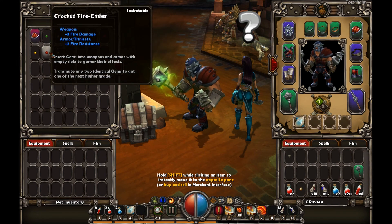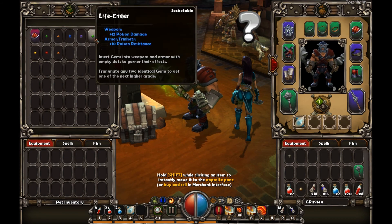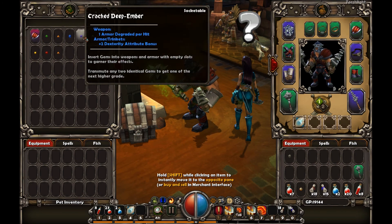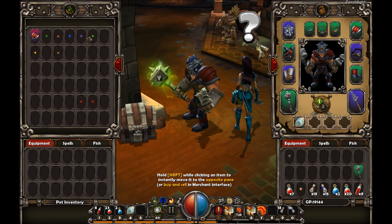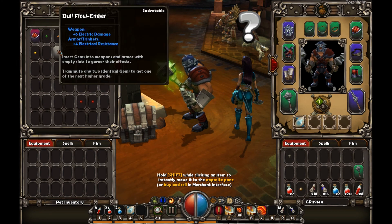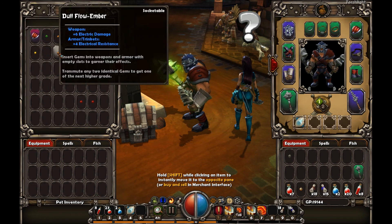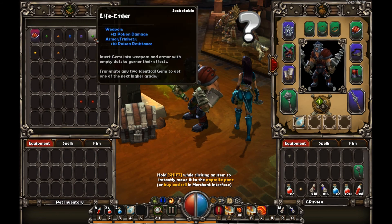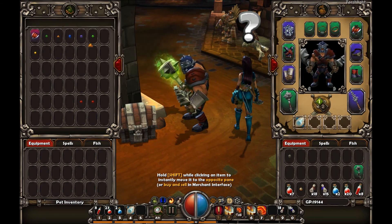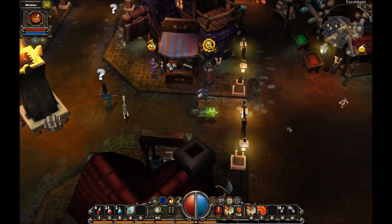Let's see - six electric, three fire, flow, life, cracked fire. So I can transmute these. Life, cracked deep, cracked cold, cracked flow, cracked life, dull flow. Six electric, three poison, three electric, three ice, or twelve poison. I'm gonna go transmute those two gems real fast.